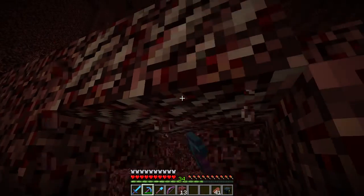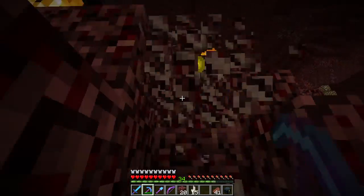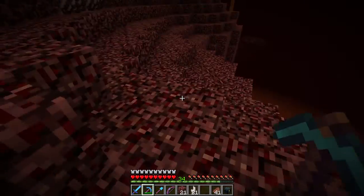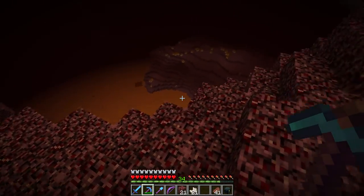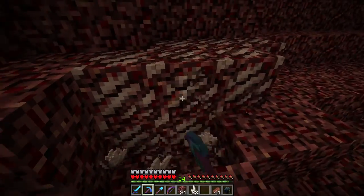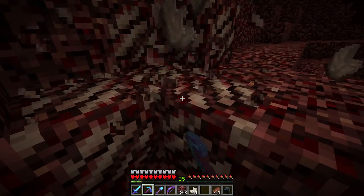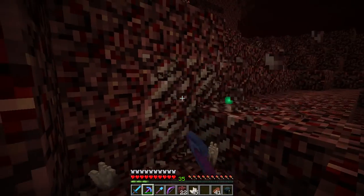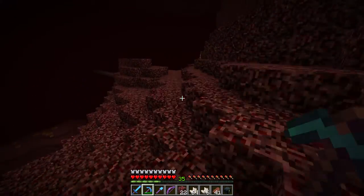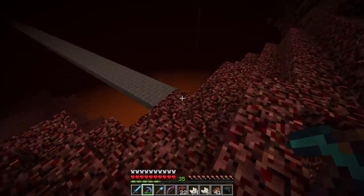I hope it doesn't happen but some things may be unavoidable. The magma blocks spawn down by the lava level in small chunks around it. I don't know how far out we actually have to travel to find them, but I'm hoping it's not too far — hopefully within a couple thousand blocks.